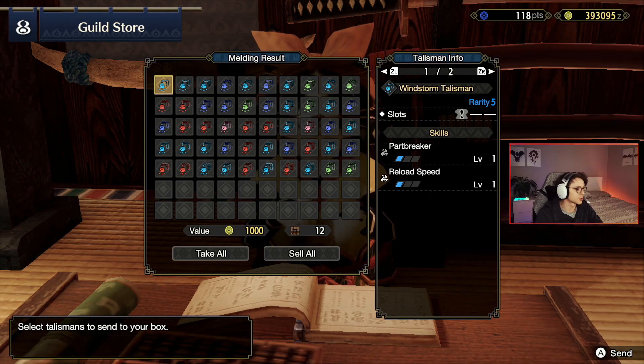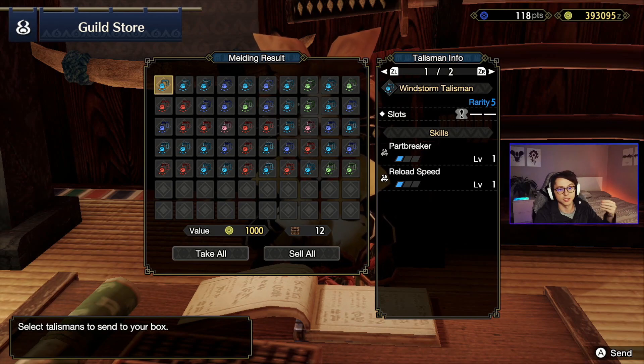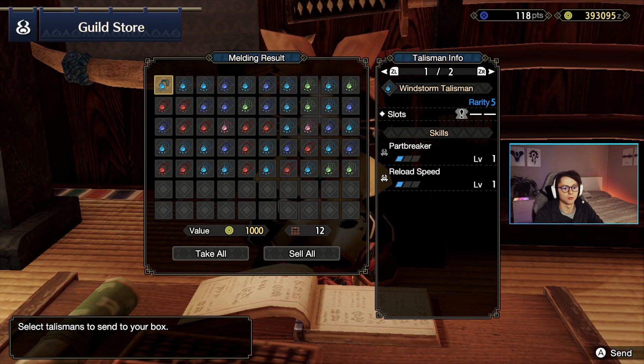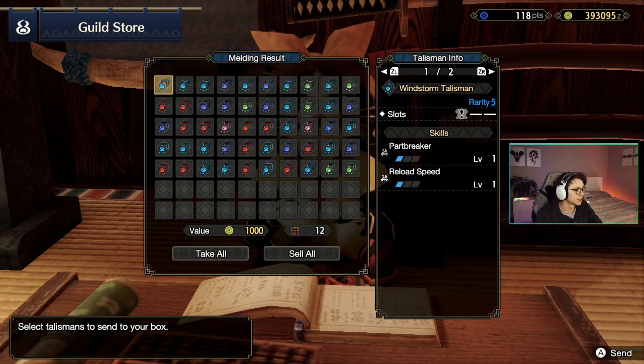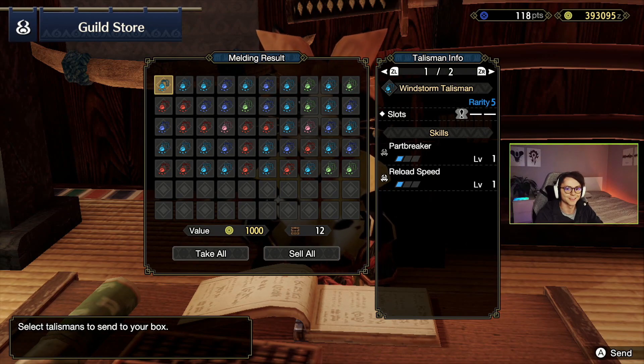The first ones: windstorm talisman, part break and reload speed. Nothing special for me since I'm a longsword main and most of the talisman decisions I'll be making will be based around longsword. Obviously I'll keep some key ones if they look like they'll be good for other builds, but my personal preference will always be longsword and longsword related talismans. So that's number 1.